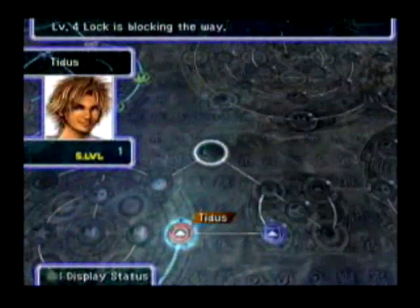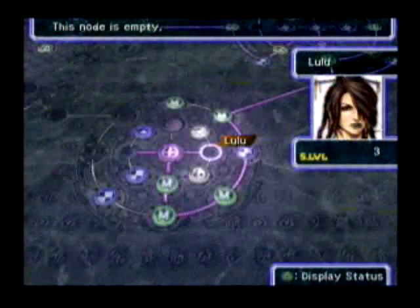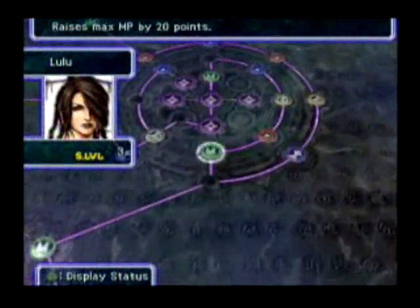The way it works is you have different characters in your team, and they'll start out at different points in this gigantic grid. So Lulu, your magic user, she'll start out next to where a lot of different spells are, so she'll naturally be more inclined to learn those spells than the other characters. Eventually, late in the game, you'll be able to move all across this map and have everyone kind of get good at everything. But the game does sort of lock you into particular paths of advancement for each character.